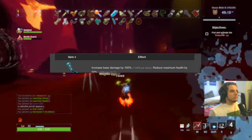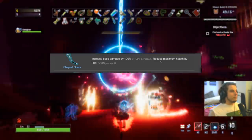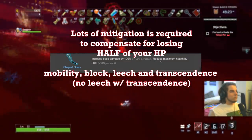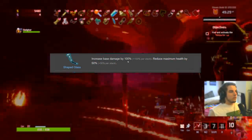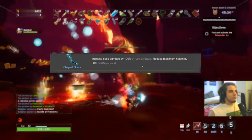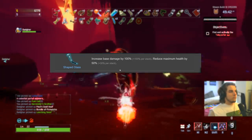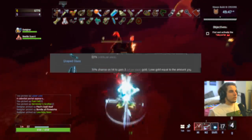Now moving on to lunar items. First up is Shaped Glass — A on everybody, with the caveat that you have to mitigate this very heavily. You need tons of mobility, tons of bears to block everything, or Transcendence which gives you 50% more HP and will essentially negate the first one. This gives you double damage but cuts your health in half. Very strong if you're not getting hit a lot. In late game you're mostly dying to one shots anyway, so the damage output is enormous. A on everybody.